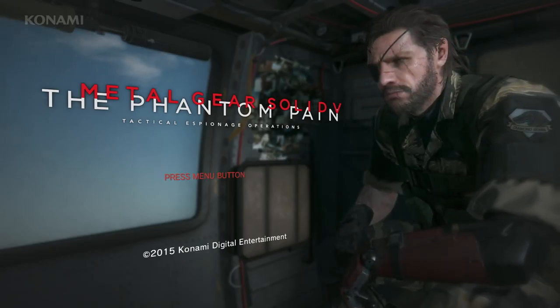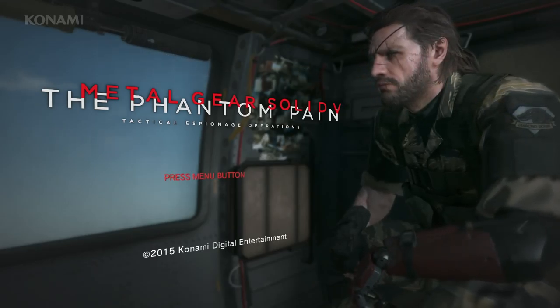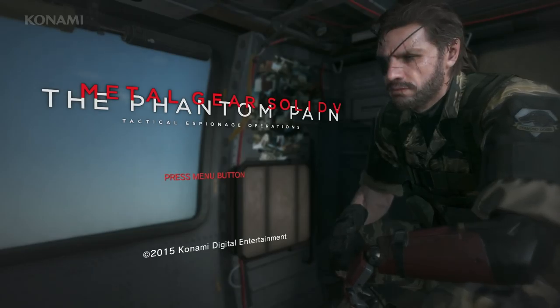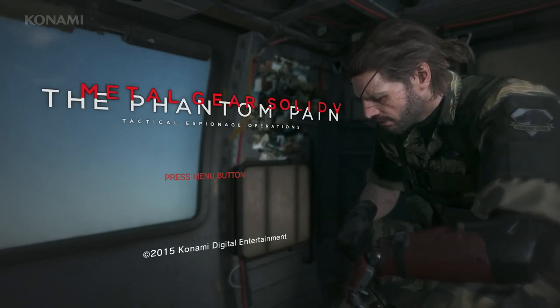Back at E3 we showed you how to complete the mission 'A Hero's Way' using one type of approach — we used walker gear back then. Today we'll try something different and show you some variations using a different buddy and other types of equipment, in addition to other approaches to the same mission. So without further ado, let's jump to some gameplay.